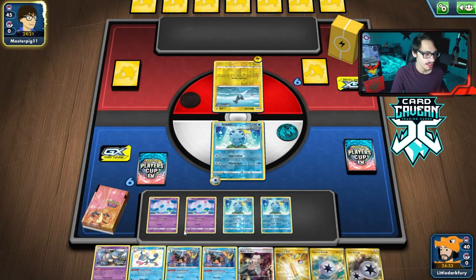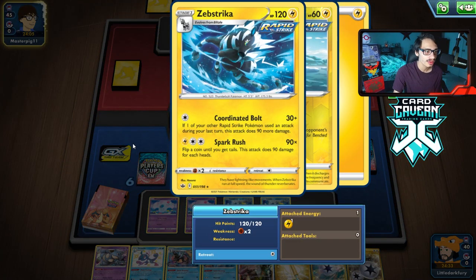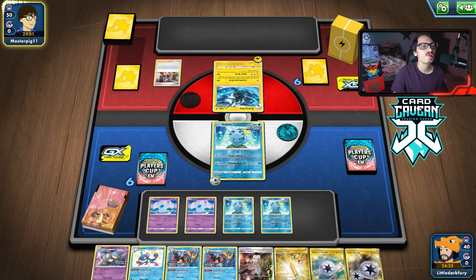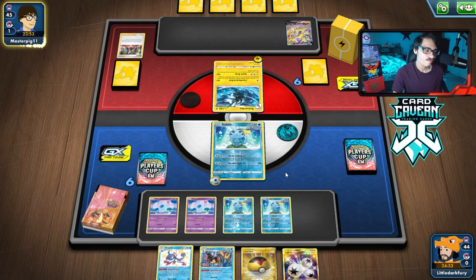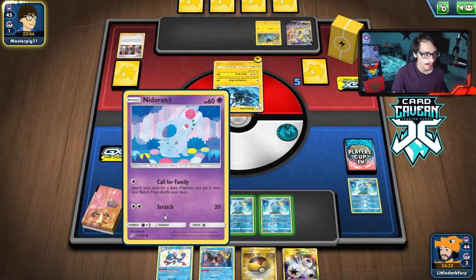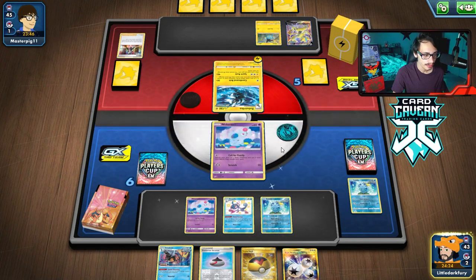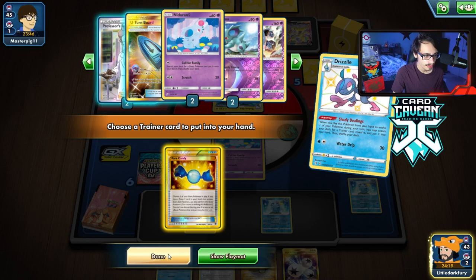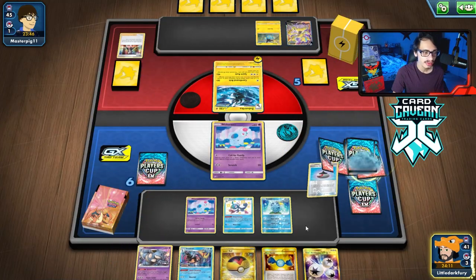Nidoqueen should survive a hit. Do we want Drizzile for Bruno or get Rare Candy? We definitely go Rare Candy because we can Queen's Call for another Drizzile. We have Ordinary Rod if we want to put Sobble back. Sobble does not live the turn - they have Coordinated Bolt which does exactly 60 to kill it. They had a Marnie too - goodbye hand. They do play Zero Aura. Hopefully Mew isn't prized. I think we can knock out their active, we got the Nidoqueen again, grab Rare Candy - you can just see why this deck is so nice when it sets up, flowing like butter.